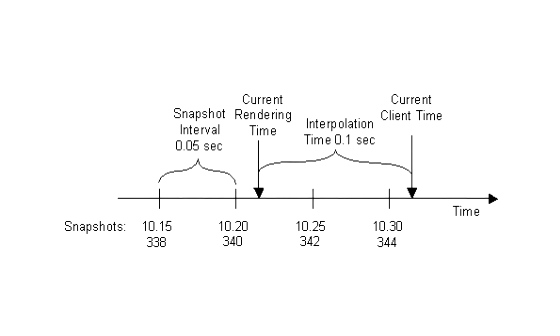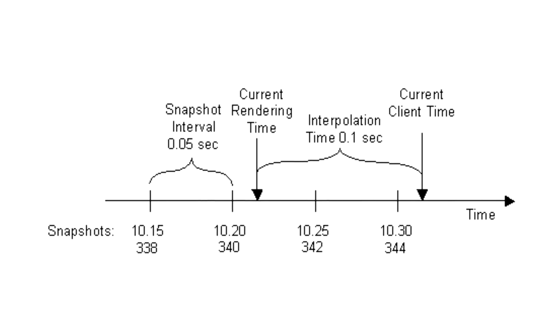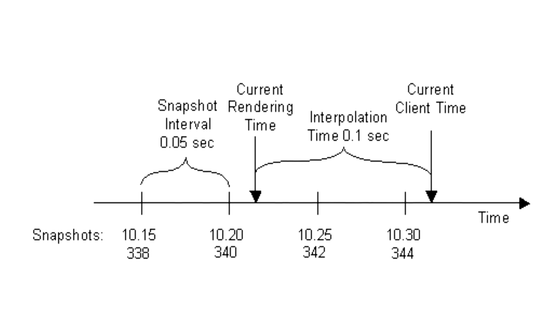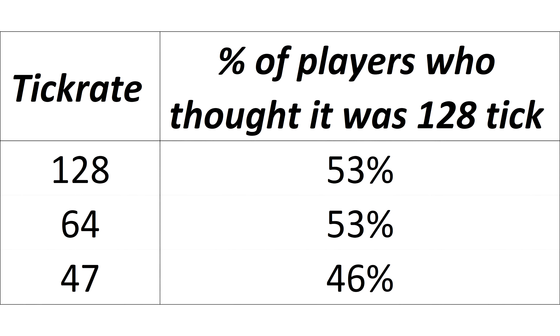All things being equal, 128 tick is better than 64, but there are other factors that often dwarf the improvement an increased tick rate provides. And 64 tick is enough for a good experience if on a good server with a good ping. I think that's apparent from the test results.